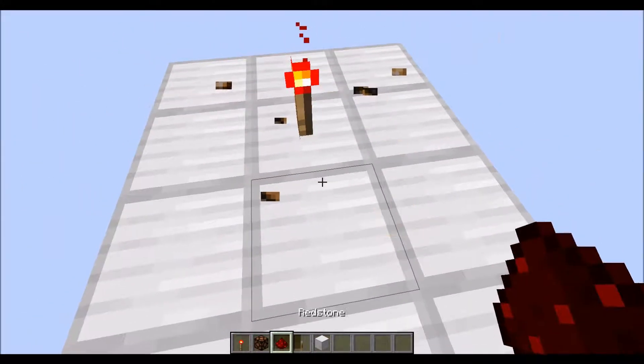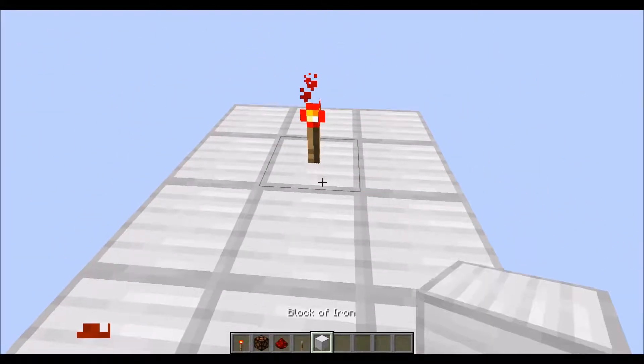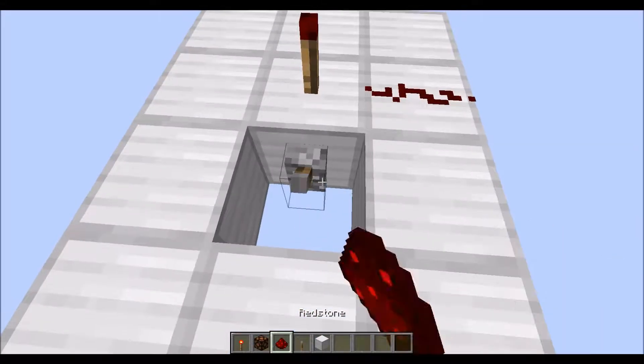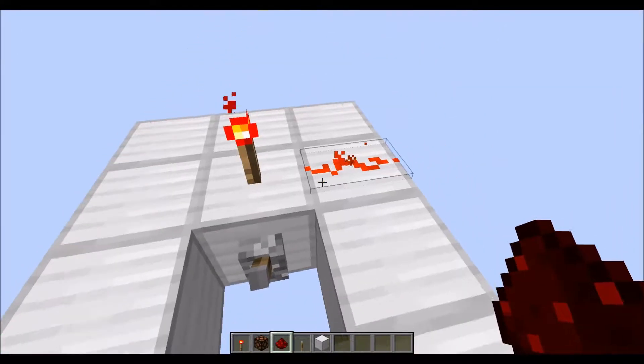Redstone torches also provide a power of 15 to whatever they come in contact with. Along with that, if you power the bottom of a redstone torch, it becomes de-powered. You can use this to make tons of different logic gates and amazing things, but it's most simply used for inversions. So you power this — it's off. You un-power this — it's on.